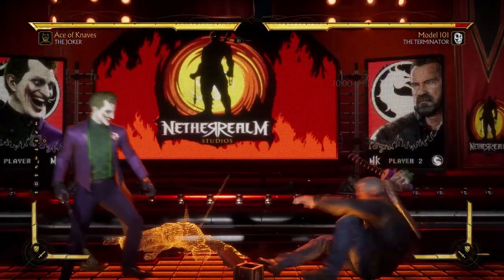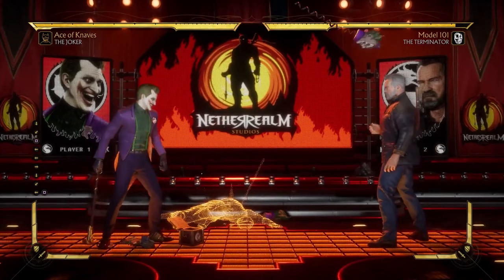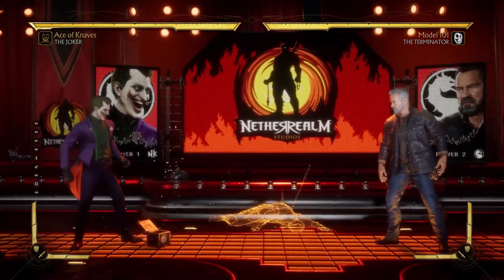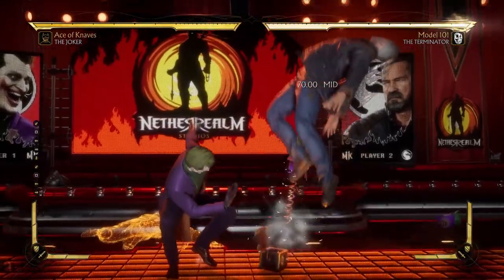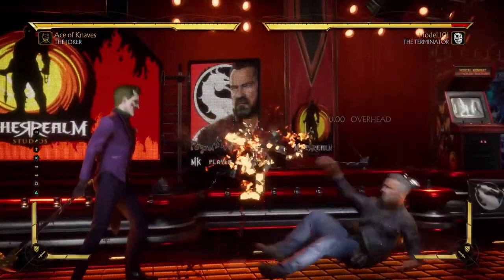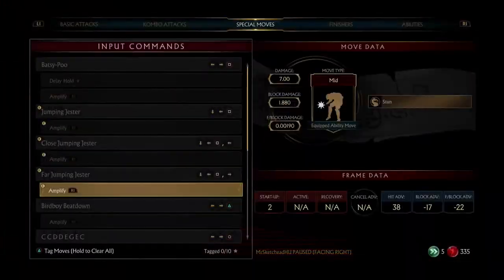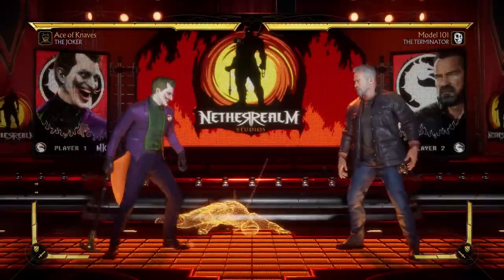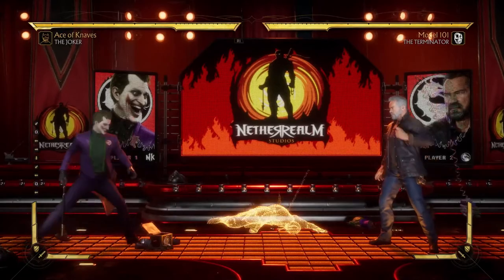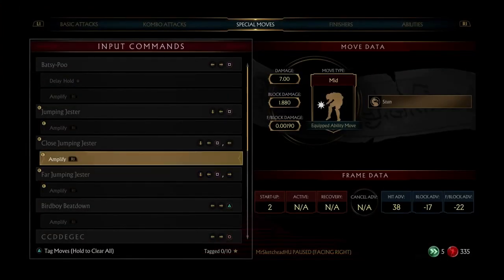Alright, so we have no new strings but we have Jumping Jester. Can you aim this? It doesn't have a hitbox the way I expected — you can aim it, but wait — it still doesn't launch. Interesting. They all go, it just depends on the angle. It's negative 21 too. What a strange one.